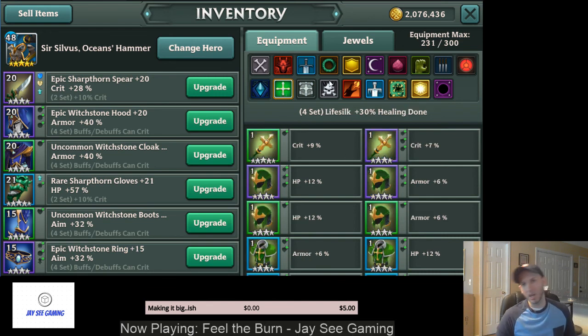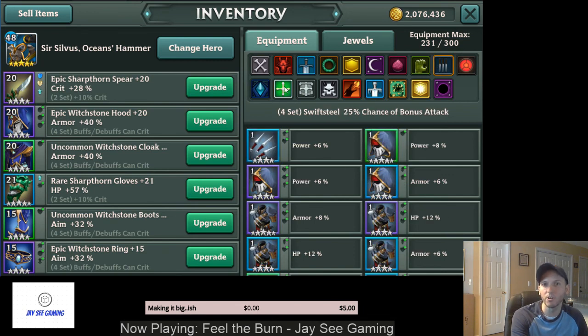Life Silk is your general go-to set for healers because it increases the healing they do by 30%. Some caveats though — healers with really good Skill 1 effects might be better off with Swiftsteel instead. Good examples are all the Bards. On their Skill 1, Bards have a chance to reset their cooldowns, so using Skill 1 twice in a single turn gives two chances to reduce cooldowns.